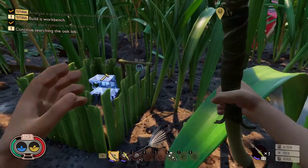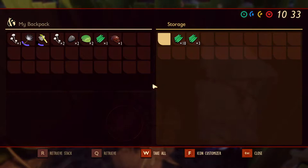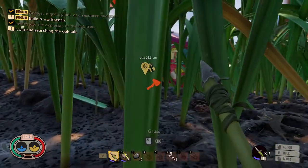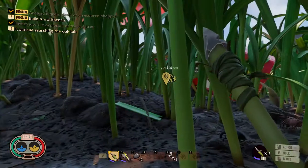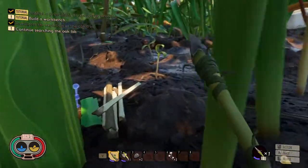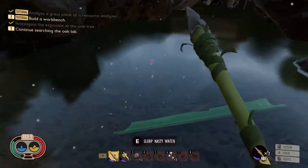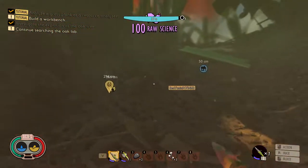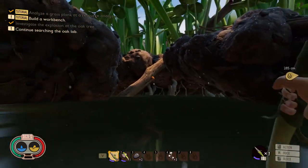I need water. Go to the punch. Where is that? It's just in front of our house. You're going directly the wrong direction — it's literally right there. Oh okay, I didn't see it. Oh wait, I need that science. I see sap! I see sap.